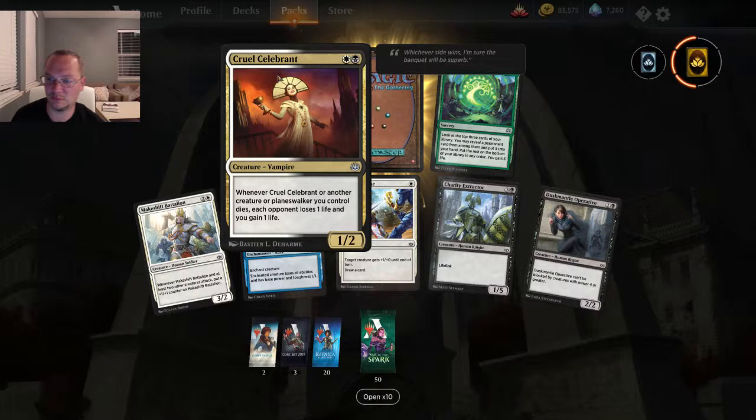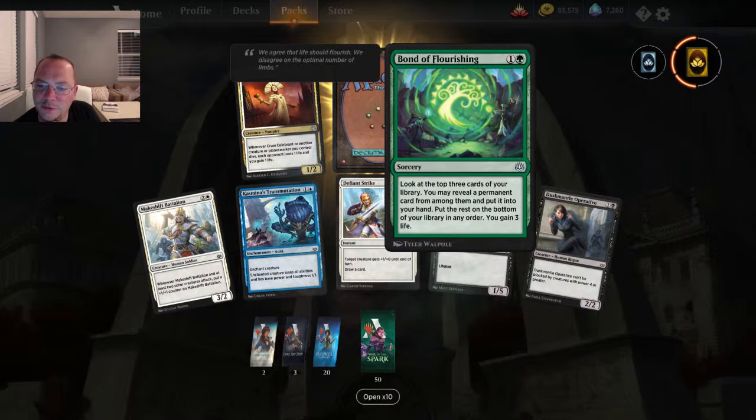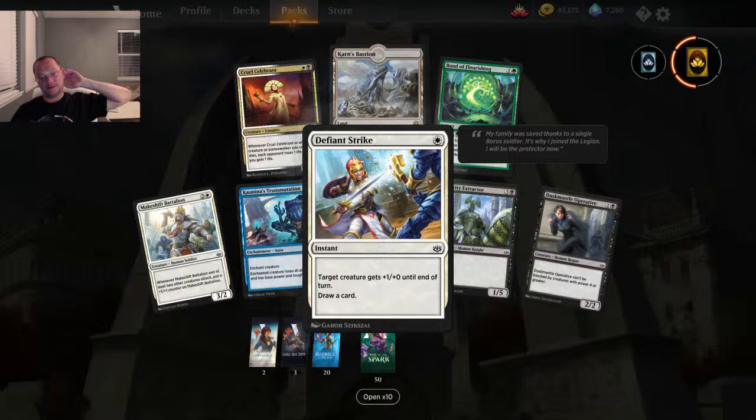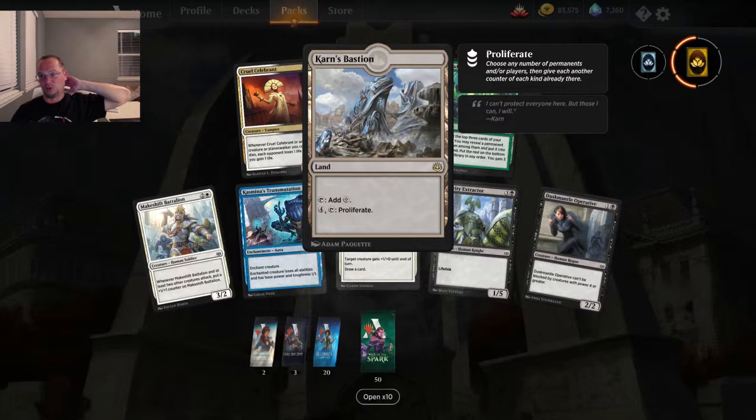Bond of Flourishing — look at the top three cards of your library, you may reveal a permanent card from among them and put it into your hand, then put the rest on the bottom in any order, and you gain three life. Okay. Karn's Bastion — this is going to be a big card with proliferate. Choose any number of permanents or players, then give each another counter of each kind they already have.